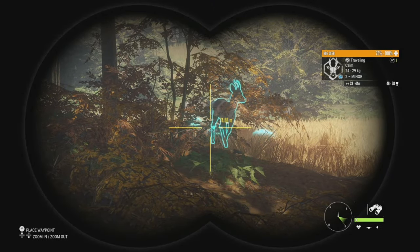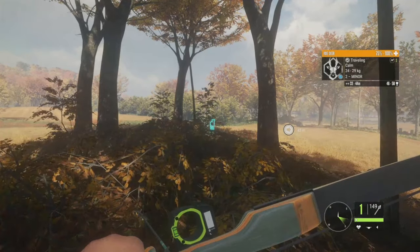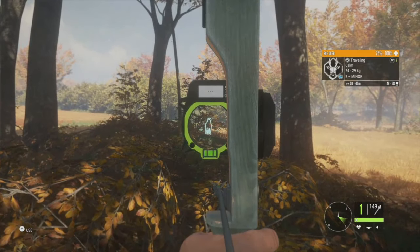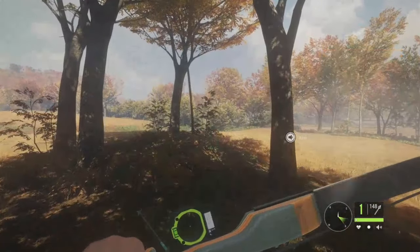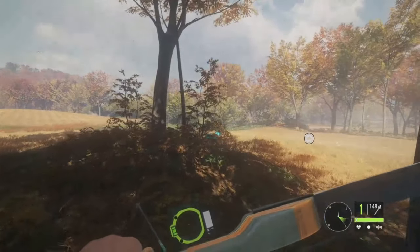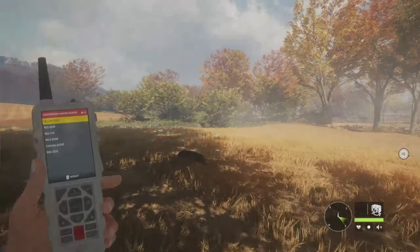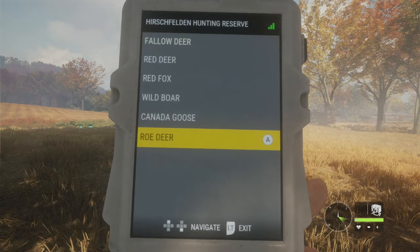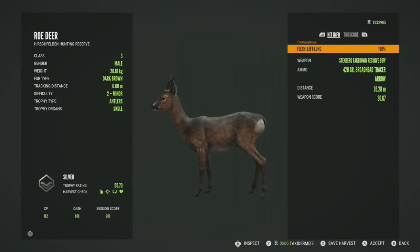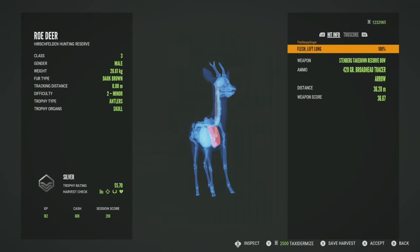Starting us off, we have a level 2 roe deer, 46 to 58 for his estimates. He's coming in pretty close, so we're going to go ahead and take him down. I do have the electronic caller going. We took the shot and dropped him on the spot — that is probably a hard shot. I'll turn that call off because it's probably the most annoying one I've heard so far. He will be a silver at 55.70, got him in the single left lung at 36 meters, and it just dropped him on the spot.